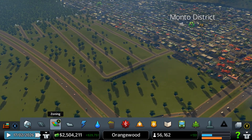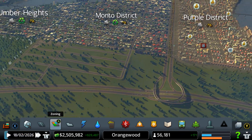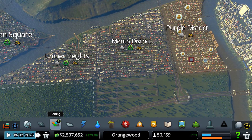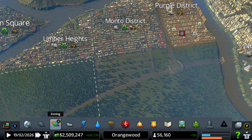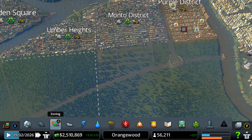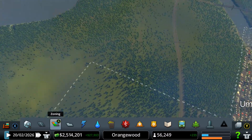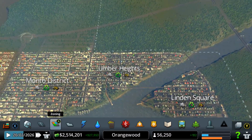Kind of making this area more beautiful. Montau District is going to be pretty big — not lying. And Umber Heights is going to be pretty big too, because we bought this plot of land and they're going to have a lot of space to upgrade.